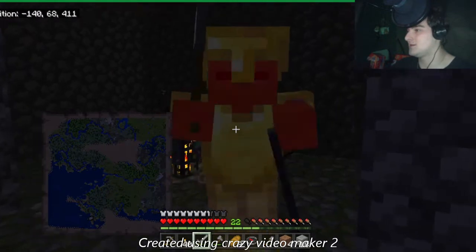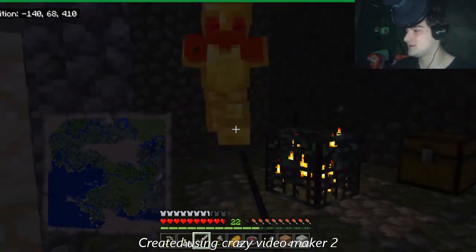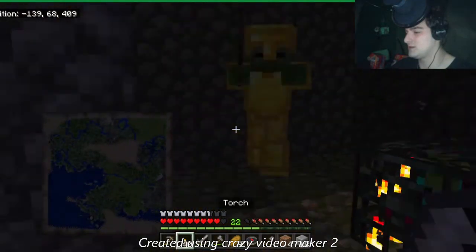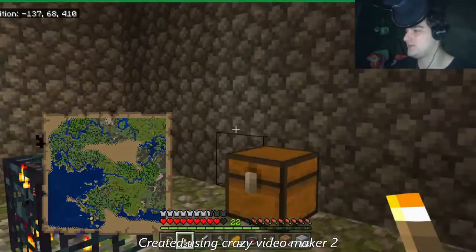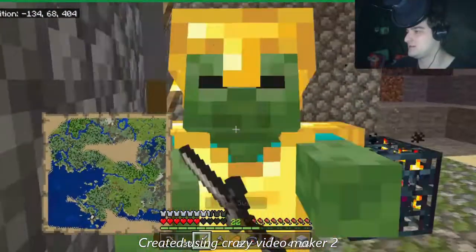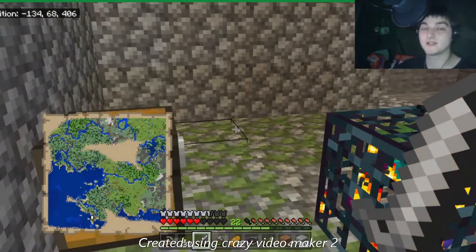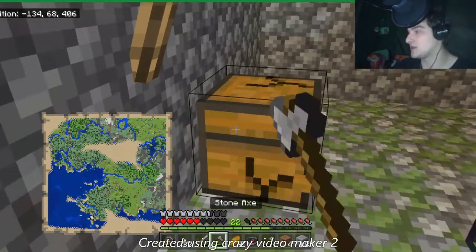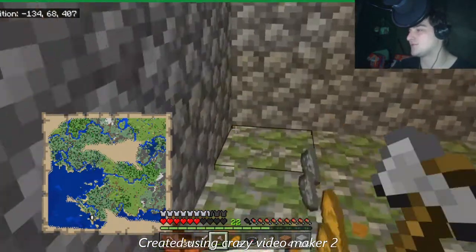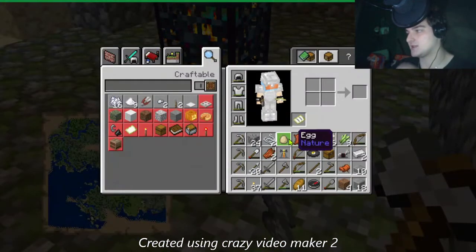Found a spawner guys — found a spawner! That's a nice little zombie spawner. Let me pin some torches — this thing is going down. Cool, so we found a zombie spawner. These are really good for EXP and that's actually really useful for when I need to enchant a bunch of gear.